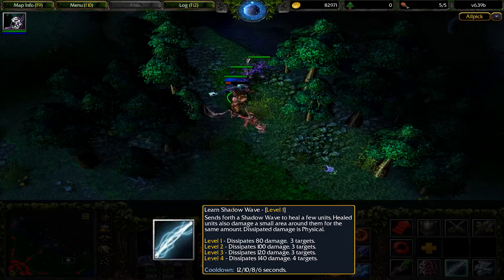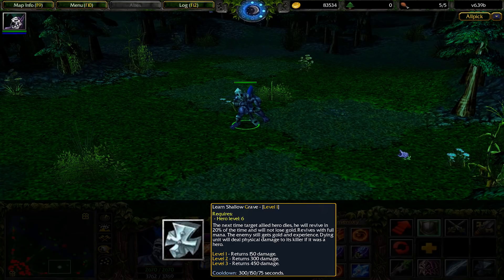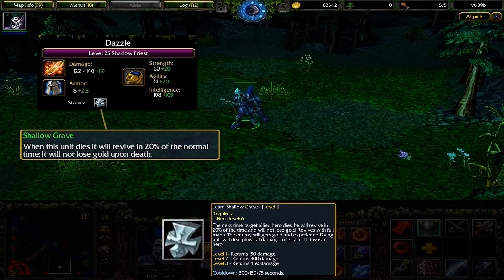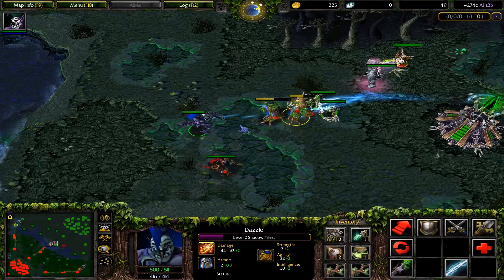Shadow Wave was pretty much the same, except it hit less targets, and Dazzle would not target himself automatically — he would need to cast it on himself for the spell to take effect, which would be fixed with a quality of life update much later. Finally, Shallow Grave was Dazzle's first ultimate. Casting this would place a buff on an ally where they'll receive an 80% respawn timer reduction, won't lose any gold on death, revive with full mana, and the enemy who killed your ally would take physical damage. The buff lasted until the ally died, so you really don't have to think about it all too much, unless you played with your best friend Feeder McDyback.